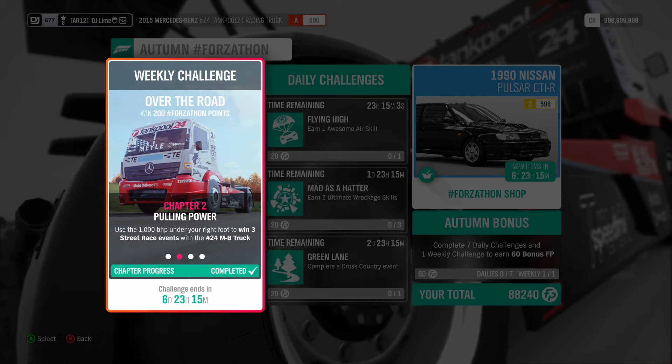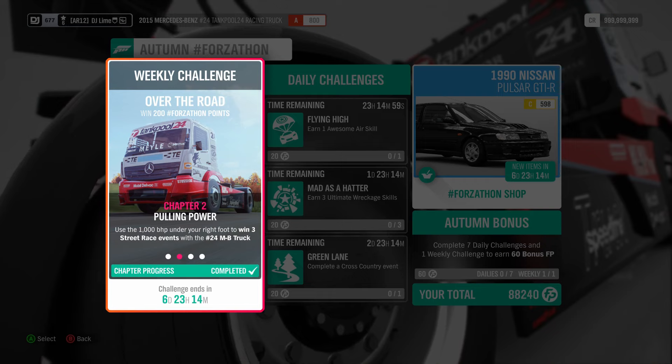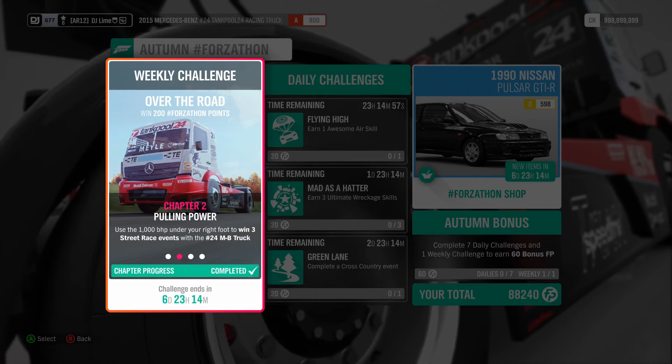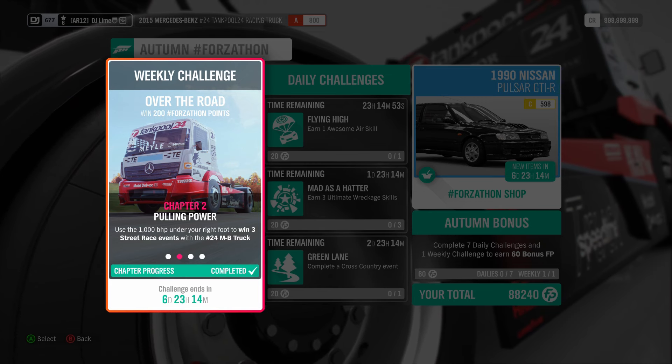For the second challenge, you'll need to win three street races. If you know what these are, you cannot create custom blueprint events with street races, meaning you have to suffer the entire track like it was intended.